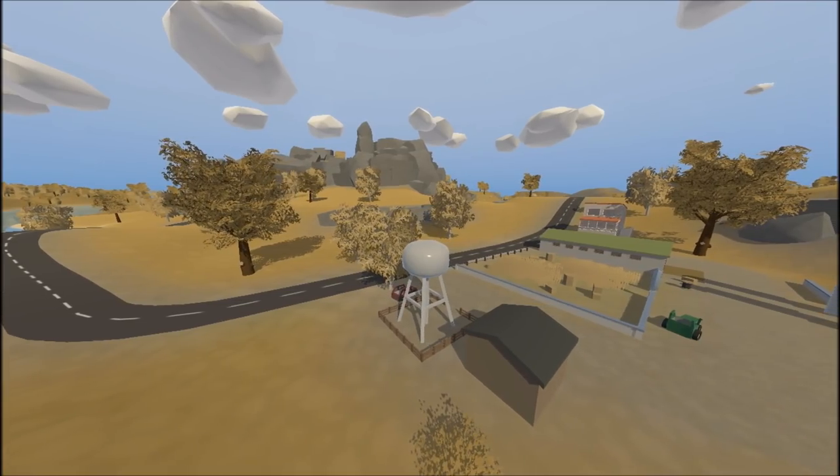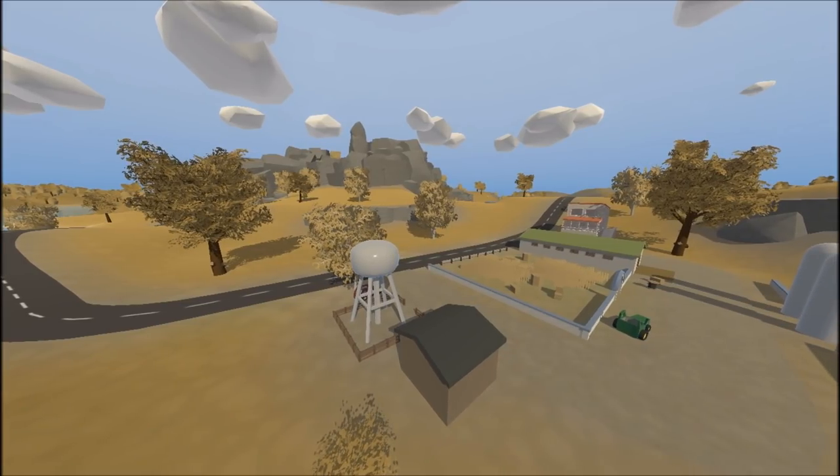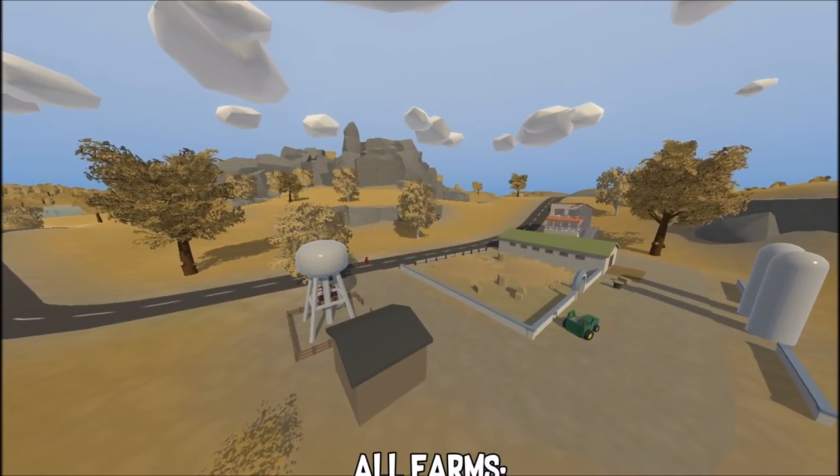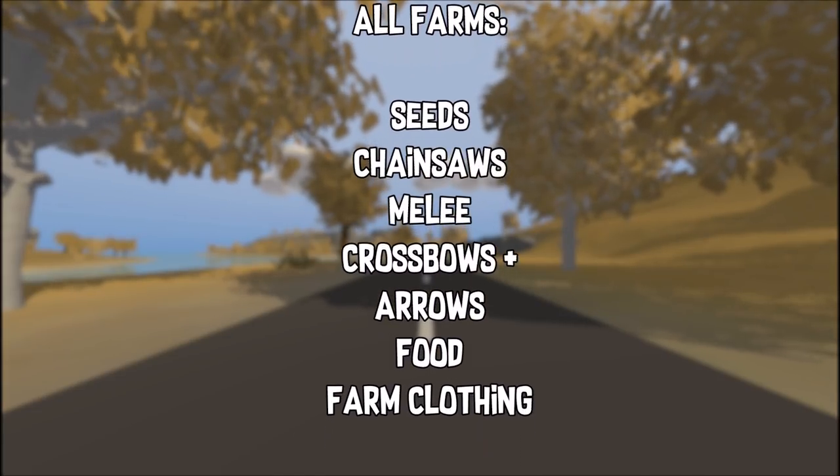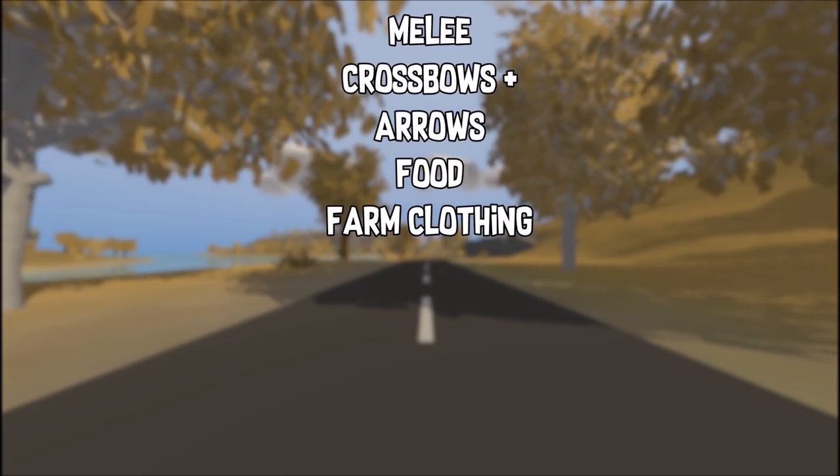Starting off, we start at all of the farms. Obviously the farms, you would have all the farming loot — the usual: chainsaws, seeds, food, farming, clothing, and so on.